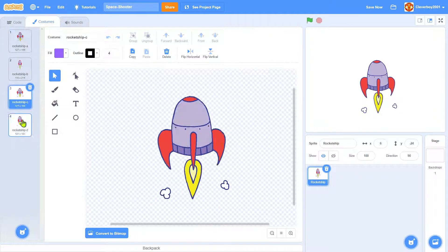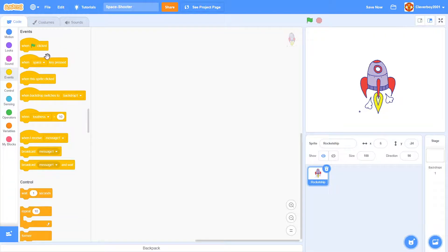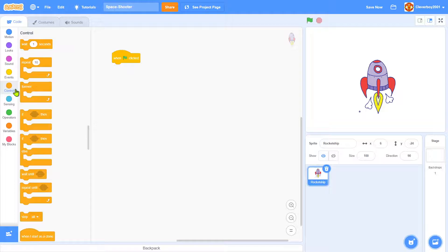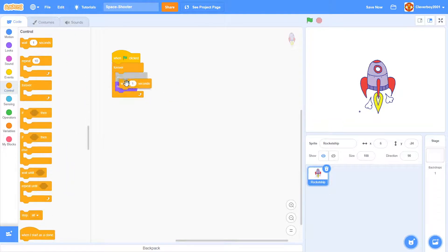Let's test that animation. When green flag clicked, forever: next costume, wait 0.1 seconds. That looks nice. Maybe 0.05 seconds? That's too fast — I'll keep it at 0.1 seconds.